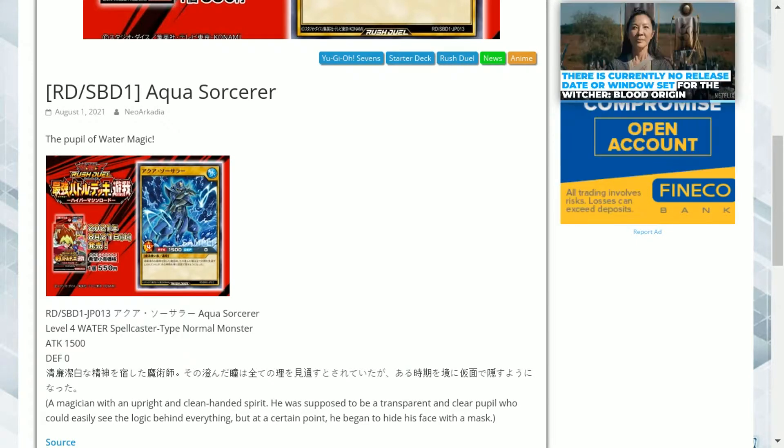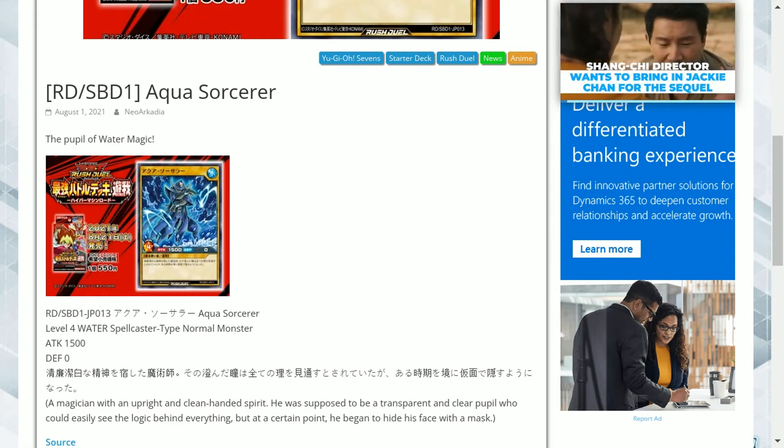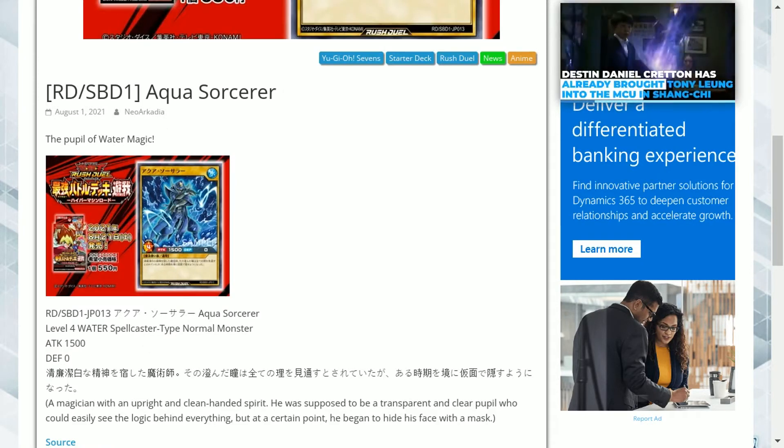A magician with an upright and clean-handed spirit. He was supposed to be a transparent and clear pupil who could easily see the logic behind everything, but at a certain point he began to hide his face with a mask. Again, this is very similar to Silent Assassin.